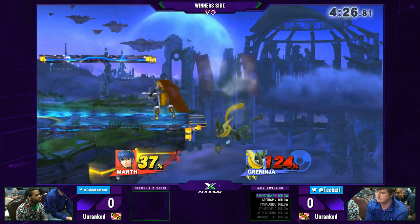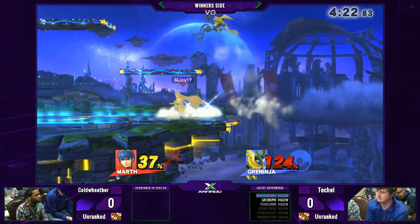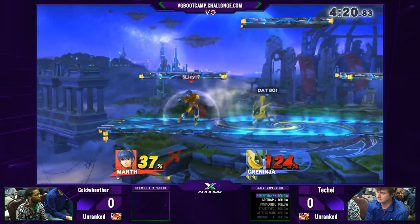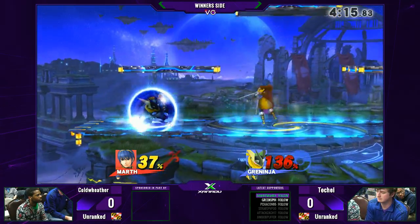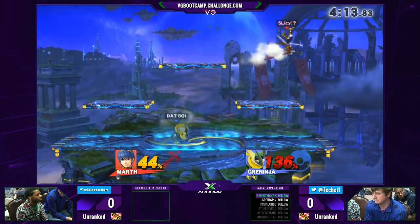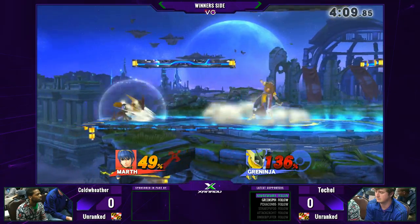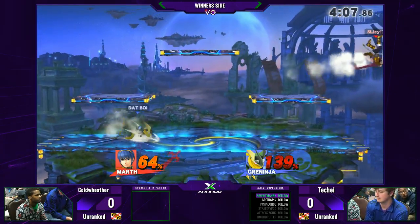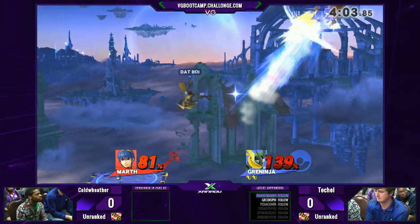Techie's starting to feel himself a little bit, almost paying for it. Is he going to make it back? Okay. And Cold Weather actually opts not to go for the edge guard — he had everything set up too. The moment Greninja uses the double jump for an attack, if you do shield it, you should just jump off and try to go for the edge guard, because Greninja doesn't have a hit box and you know he's going to come to the edge.